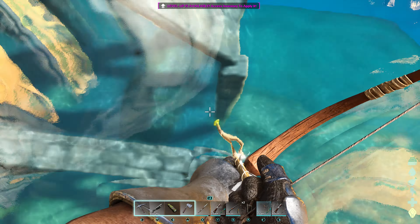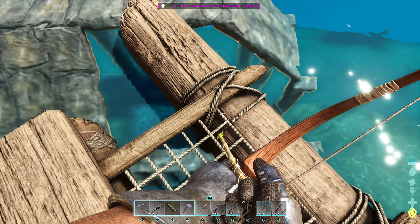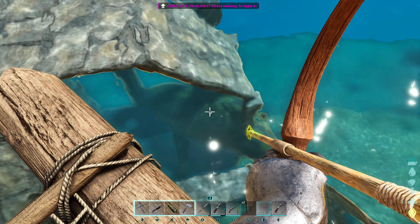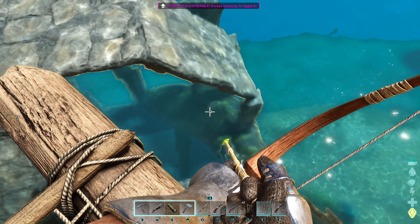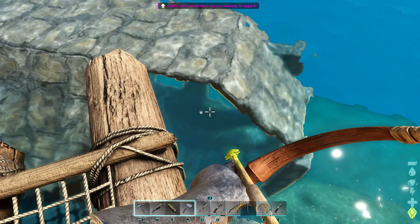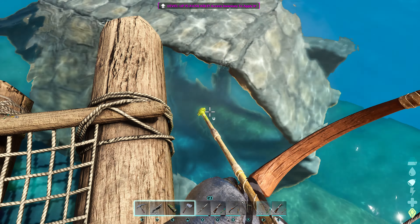You can come off the edge here and then what you want to do is basically start taming him up. We shouldn't need too many narco arrows. I find the bow is probably the best thing for these because when I use the crossbow it tends to kill him.